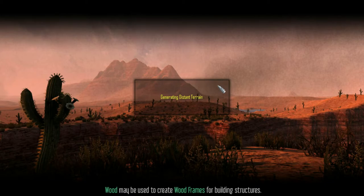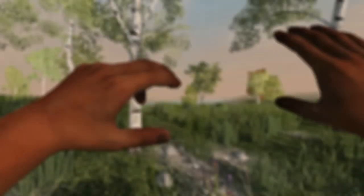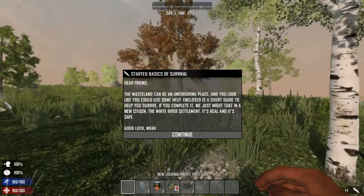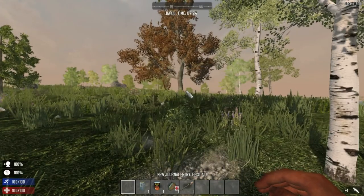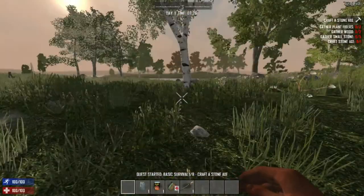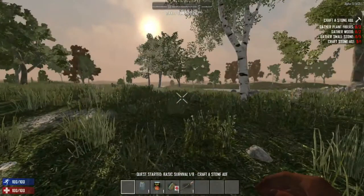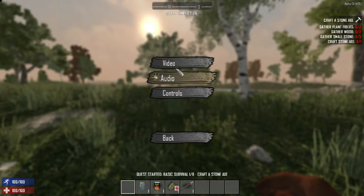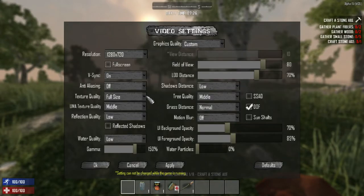Here we are in the world - get our missions and all that. I've turned up my graphical settings a bit but the mouse feels funny, so we're going to go to the options again. I have a feeling they've changed some things - I'll change this to full size.